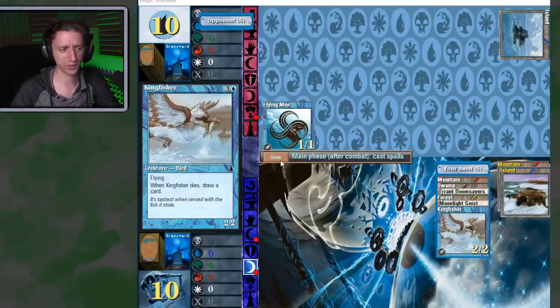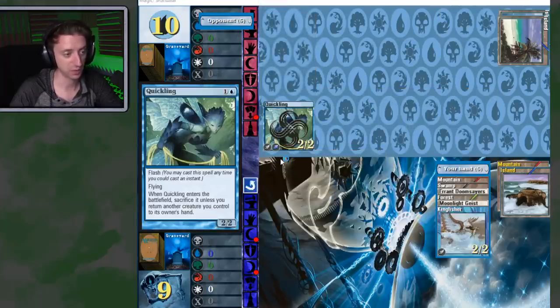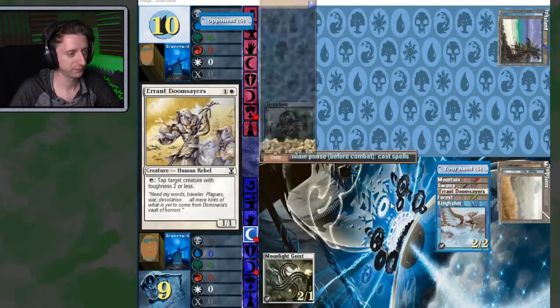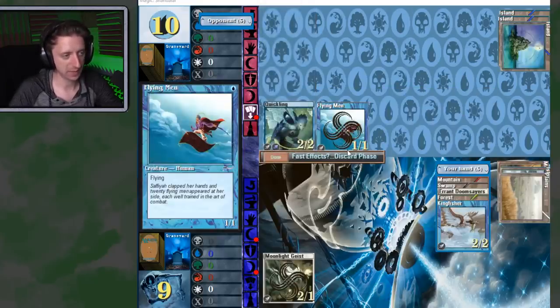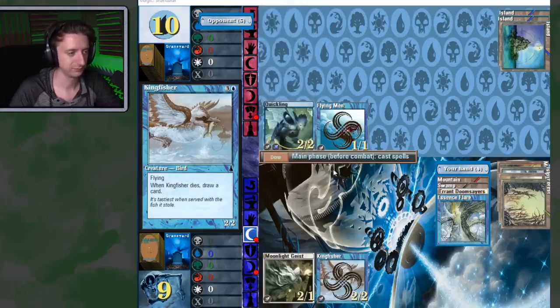A quick basic rundown of rules: each player has a total life, and your goal is to kill the other player. You play creatures to attack each other with — the number on the left is how much damage they do, and the number on the right is how much life they have. A creature's life is restored at the end of the turn, so if you don't kill them in a single turn, it doesn't count.